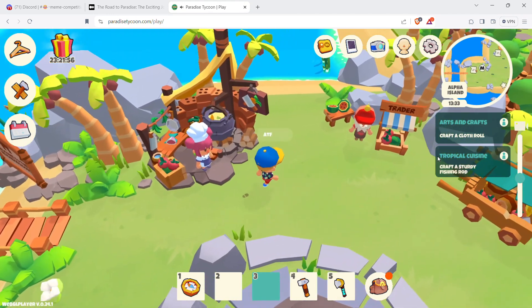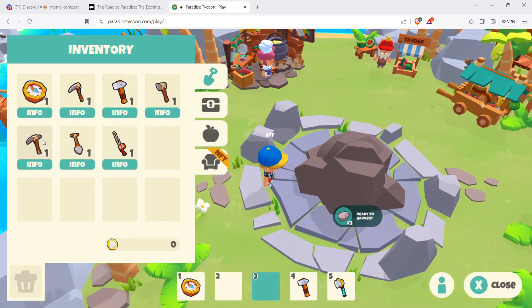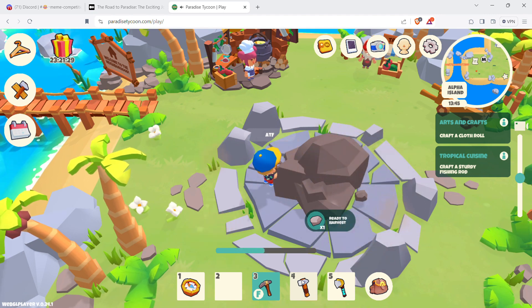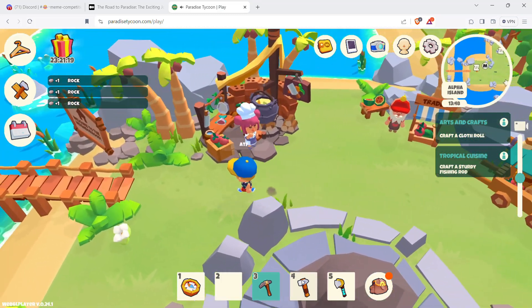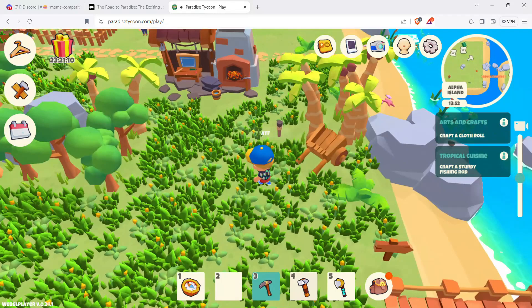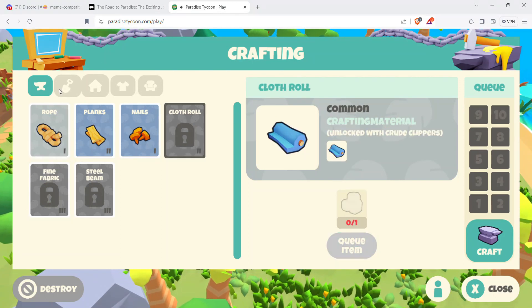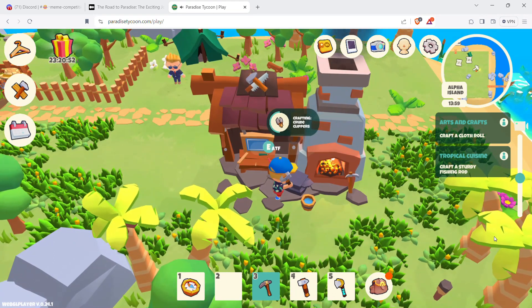Remember when you see trees, get the wood. When you see stone, get the stone — these will usually provide ore as well, but you need a higher-level pickaxe than what we have at the beginning of the game. Now I need the sheep — but first the clippers. I have them. Now I can go clip the sheep. Let's go find the sheep.